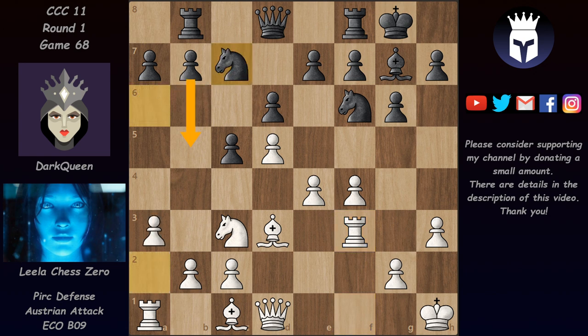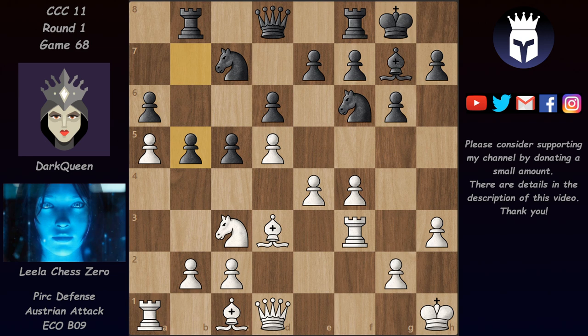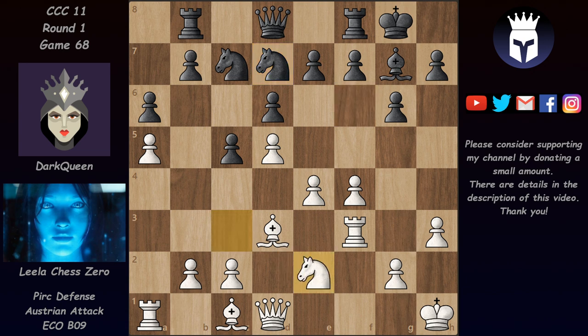Now b5 can be played, so Leela stopped that with a4. We have a6, still trying to get this in, but now after a5, b5 is not really good. Black can get it in if he wants to but white can take en passant, and then this pawn on a6 is isolated and weak — already attacked twice. In this position the main move is actually e6, trying to open some files and make this knight work, but we have Nd7 instead, and Leela replied with Nd2. It is time to play c3 and blunt this bishop on this diagonal.